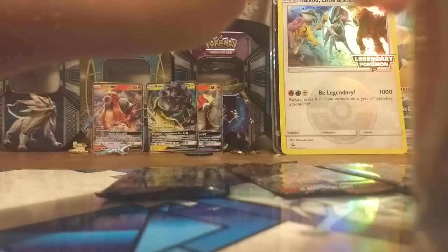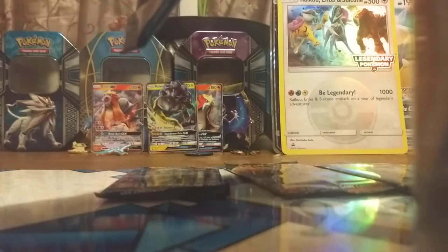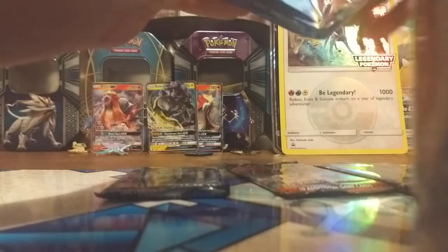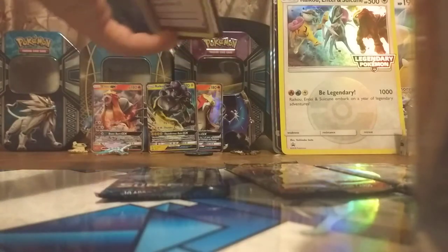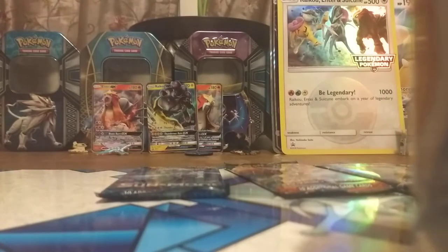Now we got two Evolutions packs. Can we get a secret rare, a base set, an EX, or a GX? What do you like better — EX's or GX's? It is a white code card. Woohoo, we're doing amazing on these codes. I just showed a Slowbro Spirit Link — there's a code, Evolution. I'm trying not to drop anything — code trick, a cart code trick.